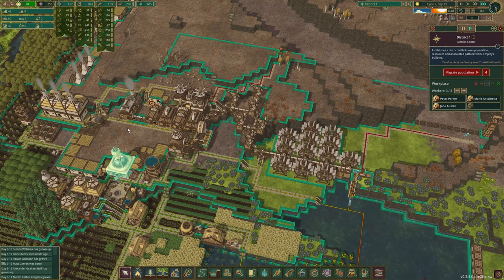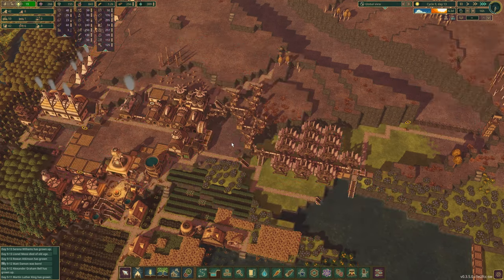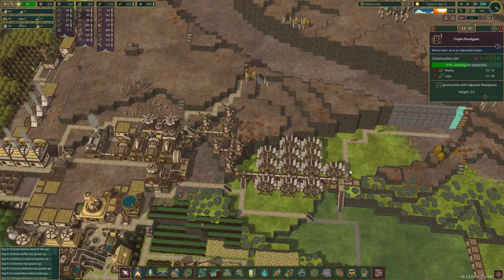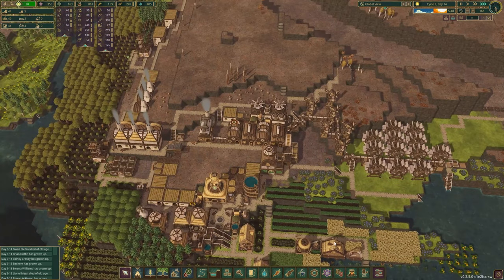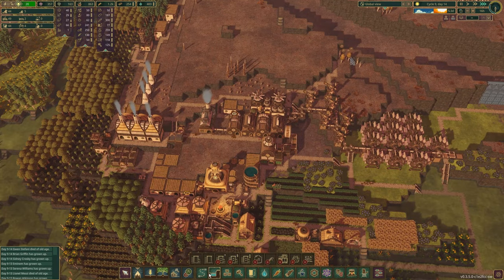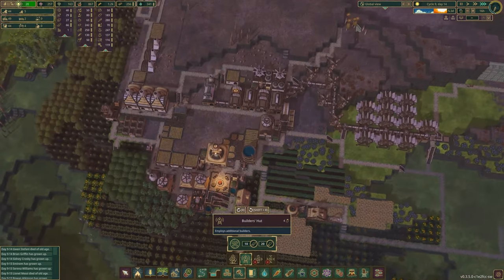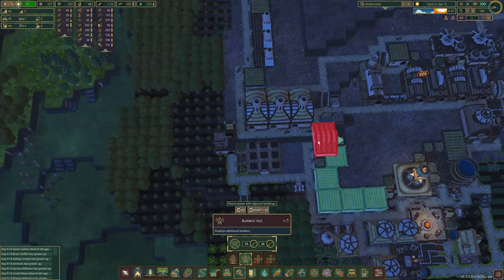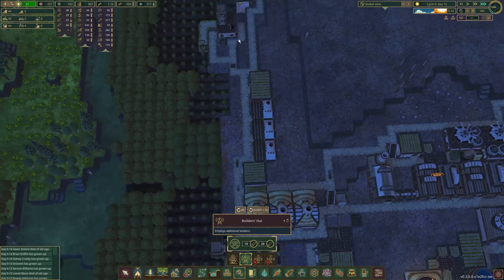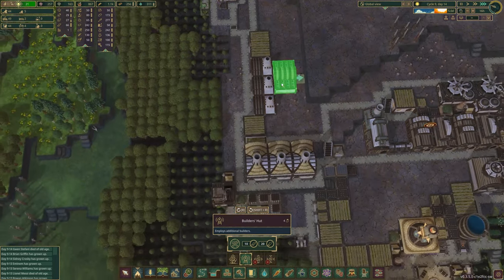We only have three — why don't we add another? These builders are hauling. Jane Austen — you are only a builder. Maybe I will do a Builder's Hut. Put the Builder's Hut there. Actually no, I wanted the Trapper's Shack there. I'm going to want the Trapper's Shack over here, because that's why I planted these pines and these maples.